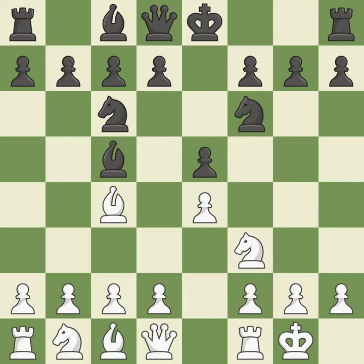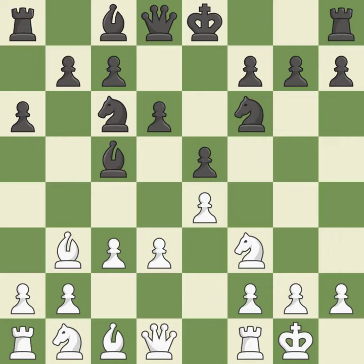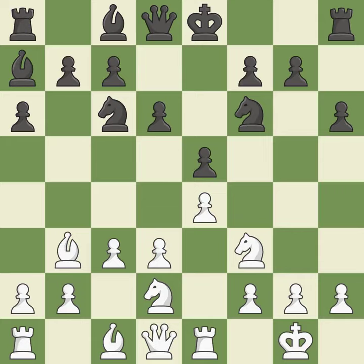This defends the attacked pawn — the bishop will be better off as a result of this. This moves the bishop to a more active square, making it gain scope. This develops a knight from its starting square, activating it. It is the final book move.